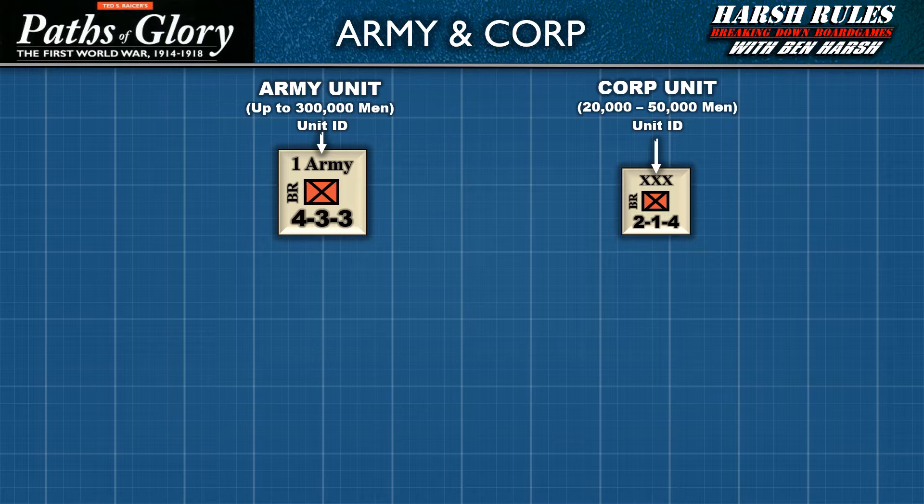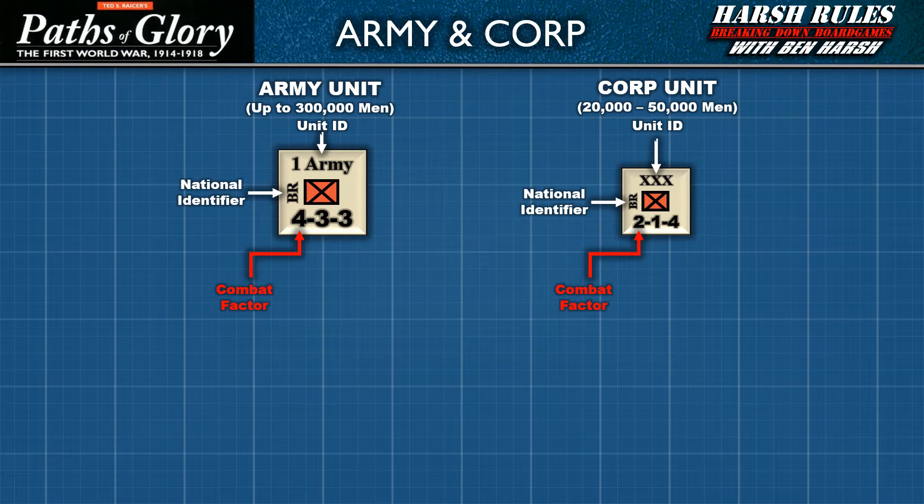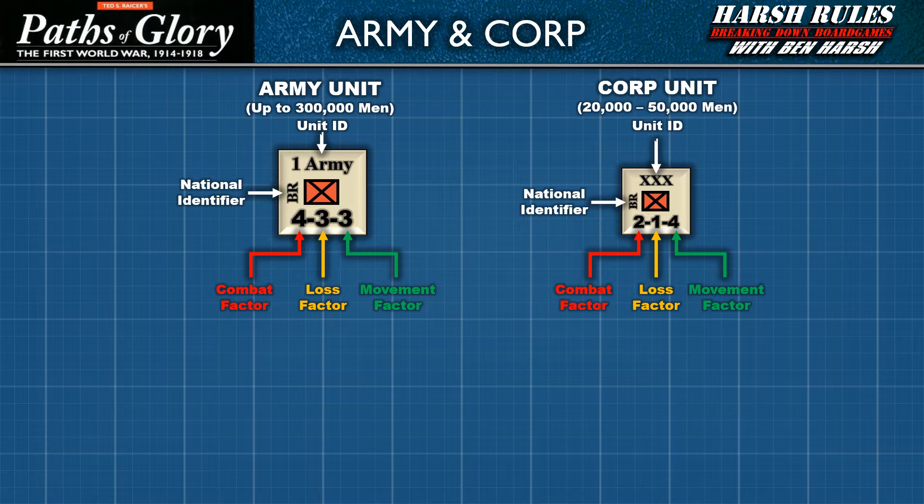The two-letter abbreviation on the left side of the marker indicates the nation being represented. For example, BR is the abbreviation for the British. Each nation's marker also has a distinct color that sets them apart. Three numbers run along the bottom of the marker representing the unit's key gameplay stats. Starting from the left, the first number is the combat factor — essentially the unit's strength in combat. The number in the middle is the loss factor, used to depict the unit's health. The third and final number is the movement factor — the number of spaces a unit can move.